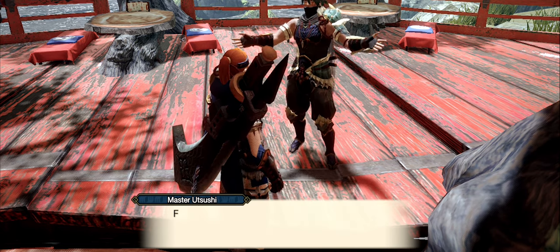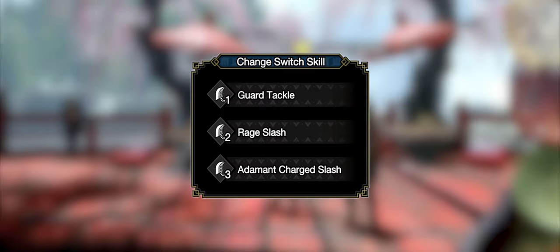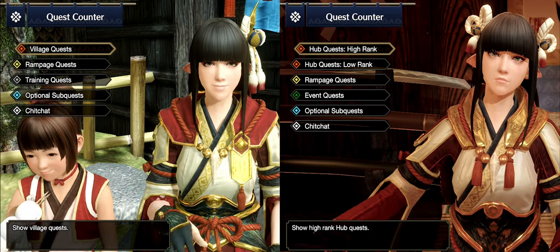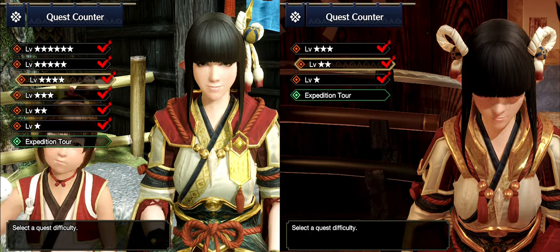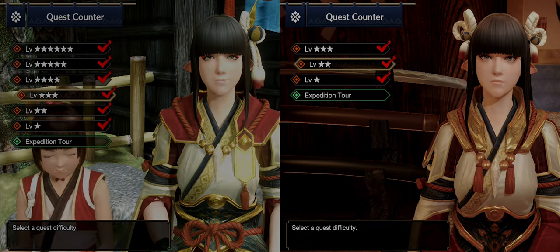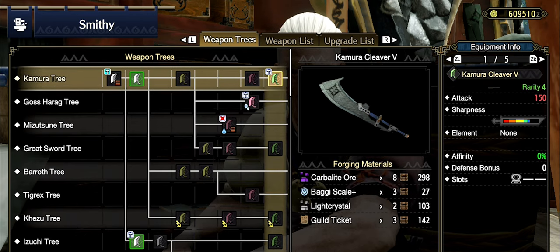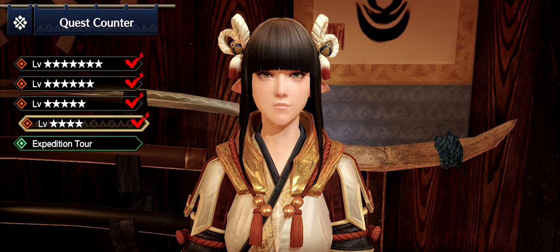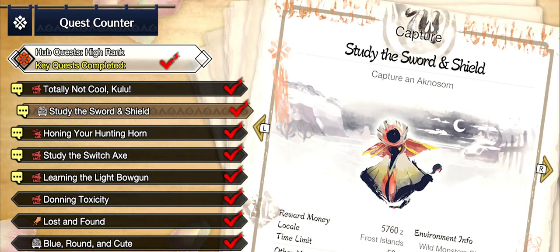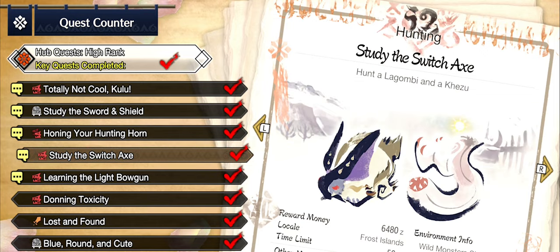The other Switch Skills must be unlocked by completing different tasks. After you complete the requirement, talk to Master Utsushi — he will have a yellow speech bubble above his head. There are three tiers to unlock all the Switch Skills. First, you have to unlock three-star Village Quests and two-star Hub Quests, which is done by simply progressing through the story. Second, you have to craft eight variants of the weapon class you have chosen. And third, you have to clear a special quest in the hub specifically for your weapon type. Those quests are also unlocked by progressing in the story.